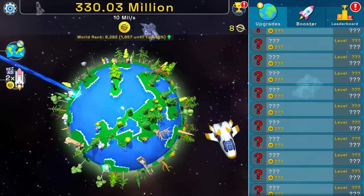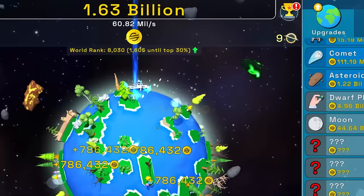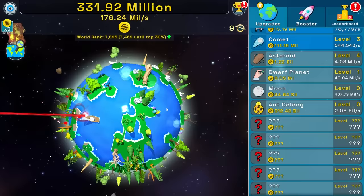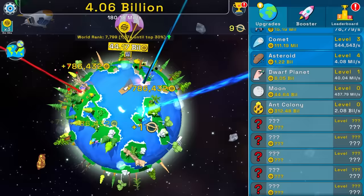We're at 3.3 mil, so I'll buy another comment. 1.3 billion — now I can buy an asteroid or two. 12 million per second — it's not a bad deal. I really want to know how many things there are in this. If I click that ad, then I get two times money for the next five minutes, which is insane. I get three times the money this time. We're getting 60 million every second. Little dwarfy planet — I'm going to buy you. Maybe it's time to upgrade my double clicker again.